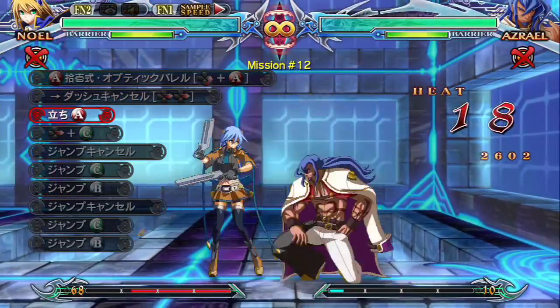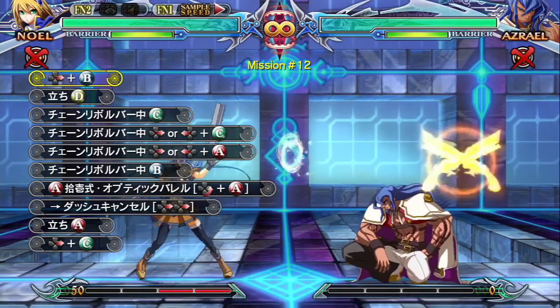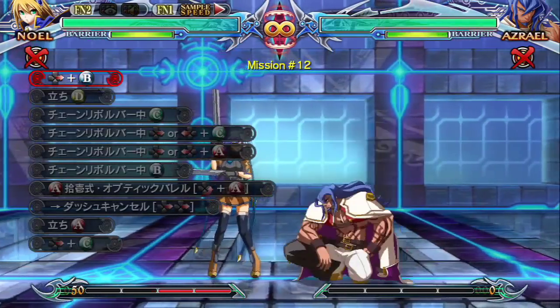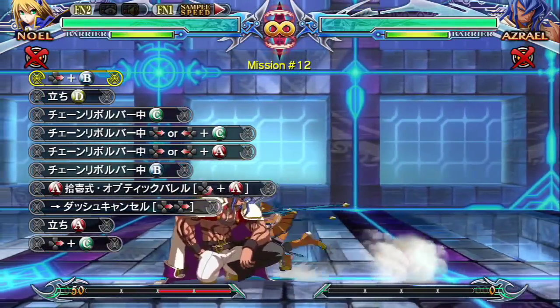We got a wall bounce combo. This is another one of her biggest nerfs, but they compensated it with a buff - you can now dash cancel her chamber shot. Her wall bounce combos got a lot harder and they nerfed the damage. Plus you can't really do much after the wall bounce because before you could just go into a wall bounce and then go into an air combo - the regular air C into air D - but now you can't do that anymore. You have to optimize it a little bit.